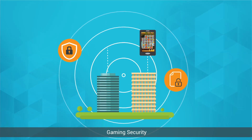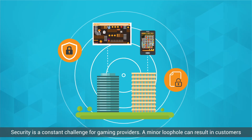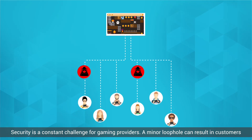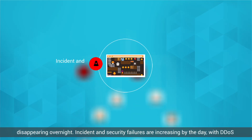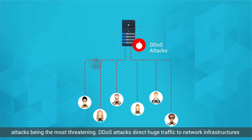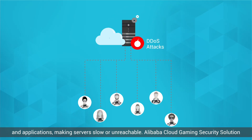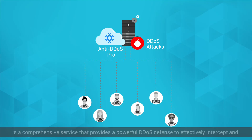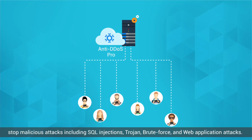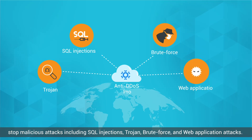Gaming Security: Security is a constant challenge for gaming providers. A minor loophole can result in customers disappearing overnight. Incident and security failures are increasing by the day, with DDoS attacks being the most threatening. DDoS attacks direct huge traffic to network infrastructures and applications, making servers slow or unreachable. Alibaba Cloud Gaming Security Solution is a comprehensive service that provides a powerful DDoS defense to effectively intercept and stop malicious attacks including SQL Injections, Trojan, Brute Force, and web application attacks.